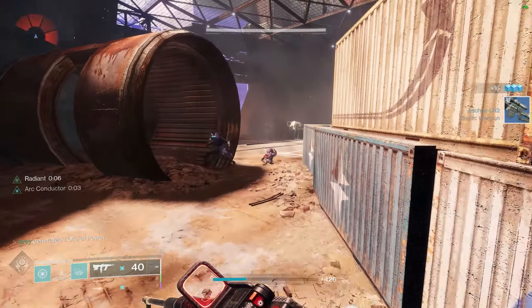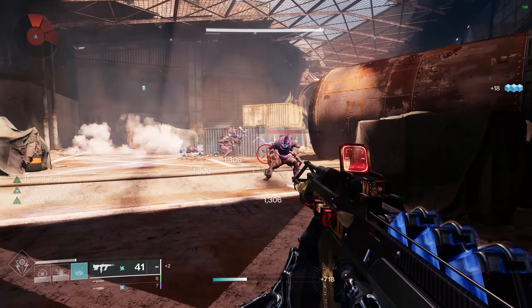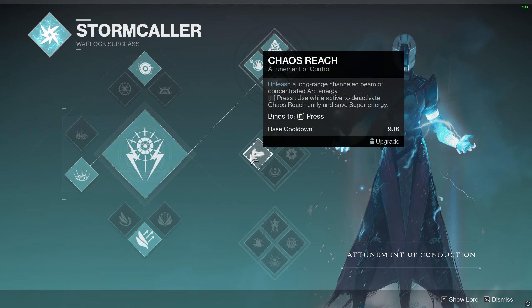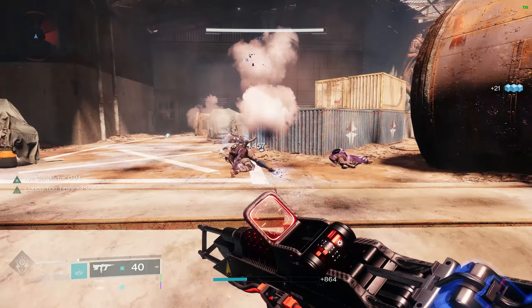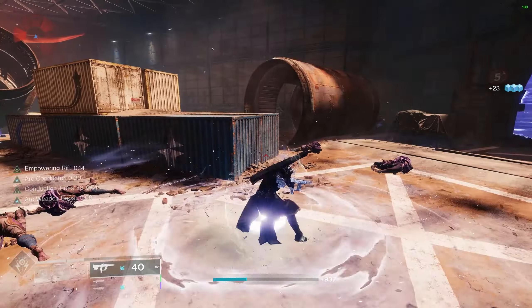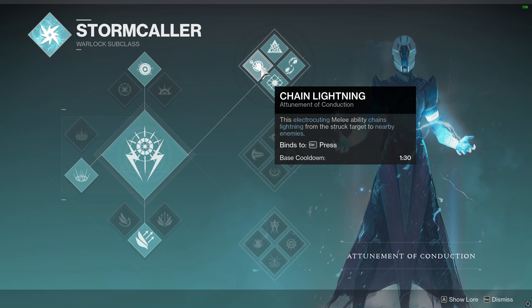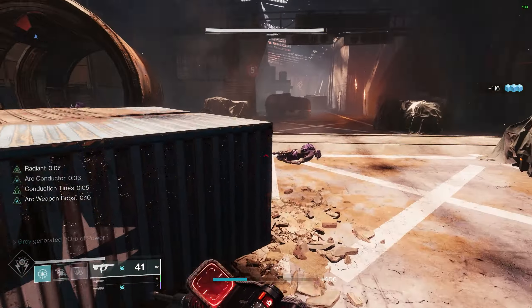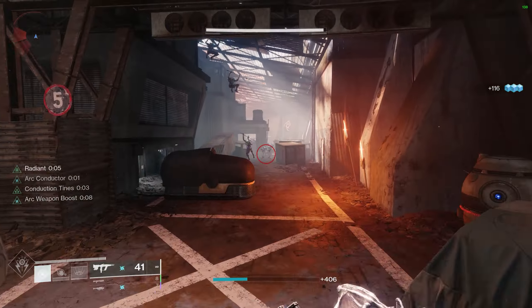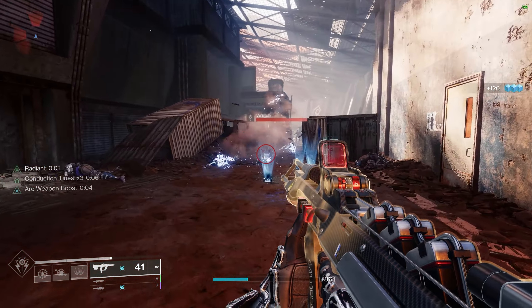Moving on to Warlocks, we definitely have some fun potential here. Things will certainly change with the way Arc Warlock supers work, but Chaos Reach will most likely remain our best single target damage option with Stormcaller being great for add clear. One of the staples of Arc Warlock is Arc Web on top tree, which chains lightning damage between targets off of our grenade, and our melee functions the same way. For this prototype I wanted to lean into the chain lightning aspect, as I'm sure we'll see some sort of chaining potential with Arc 3.0.